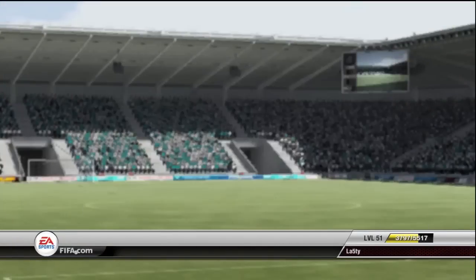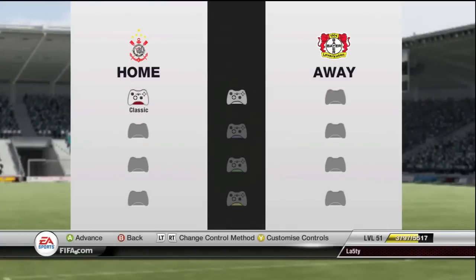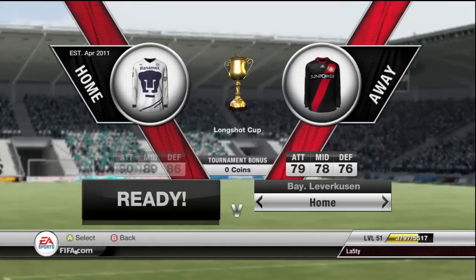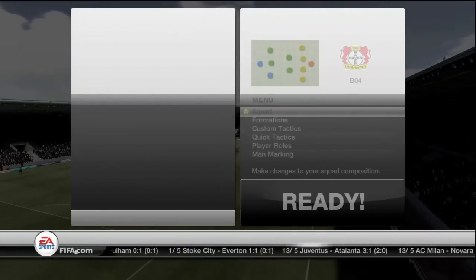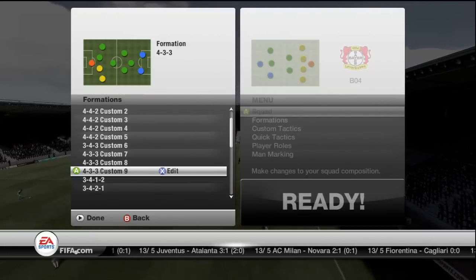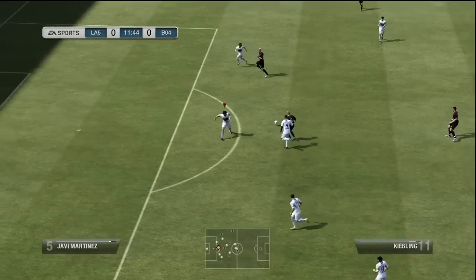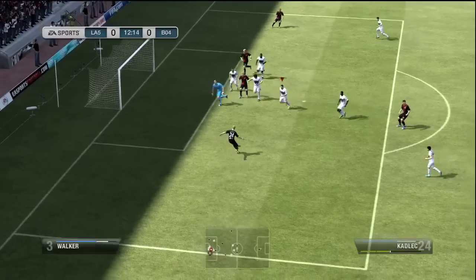Hey, what's going on guys? Today we're going to be playing the Long Shot Cup on the offline mode. I wanted to try this ultimate difficulty because I never tried it before. We've got the first game here against Bayer Leverkusen. I figured what I would need to do right at the start is change my formation to something with a defensive mid — I normally play 4-3-1-2 but I just dropped my central midfielder into a CDM position.